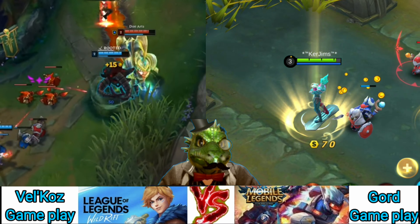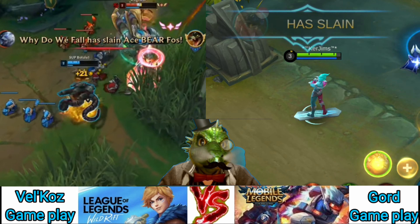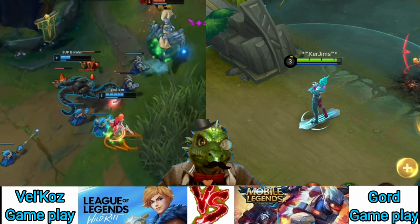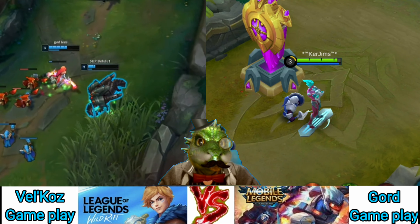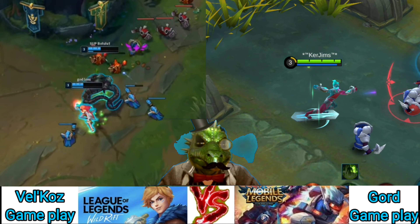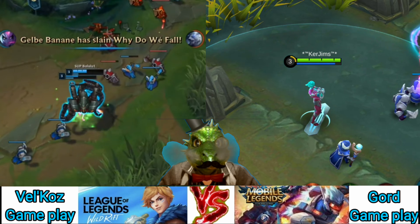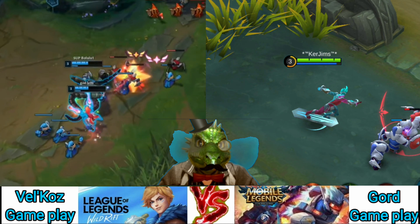Next up is Mystic Injunction. Cast a circular persistent AoE on the ground that does steady ticking damage. This is Gord's main source of wave clear. Injunction can do significant amounts of damage to an enemy hero, however they can easily walk out of it unless you combine it with Mystic Projectile. Leveling up this ability will increase the ticking damage while decreasing the cooldown, but does not increase the duration of the effect.